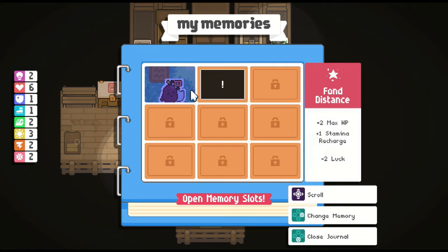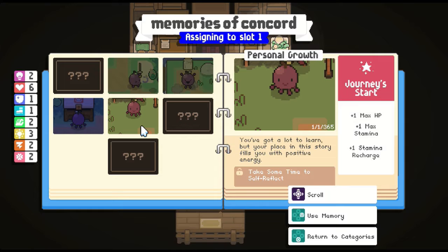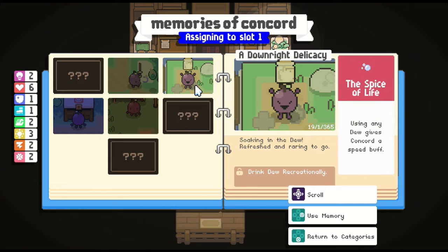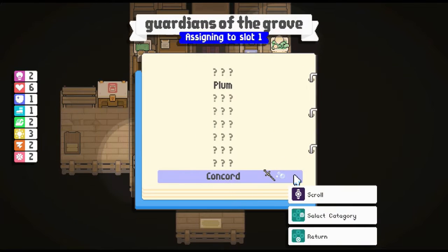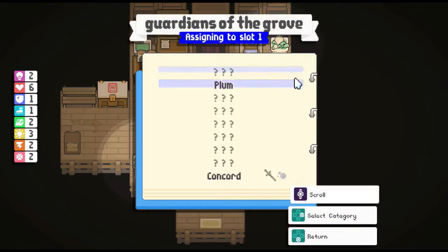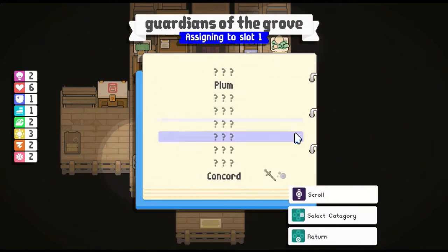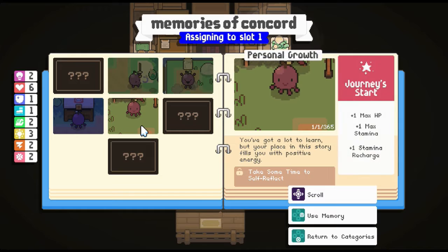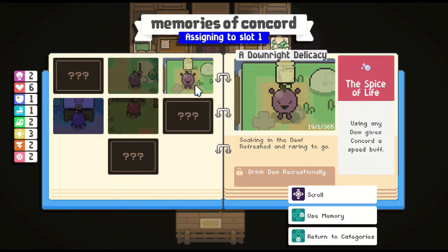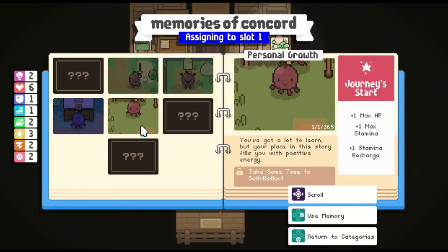Okay, so the ones that already have an image are the ones you've already unlocked, which makes sense. You can equip any one of these, and you have different slots available. The reason this one is black but empty is because I don't have one equipped yet. I can go to Plum, or I can go to Concord and choose one of these. Fully charged swipes create a wind slash, plus two resistance, plus two hand speed. Using any dude gives Concord a speed buff. We'll do this one.